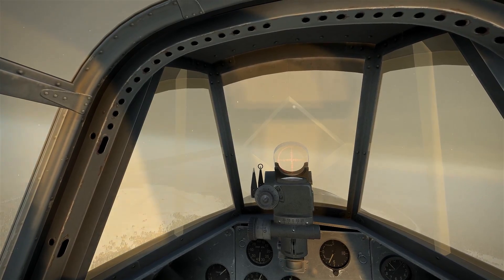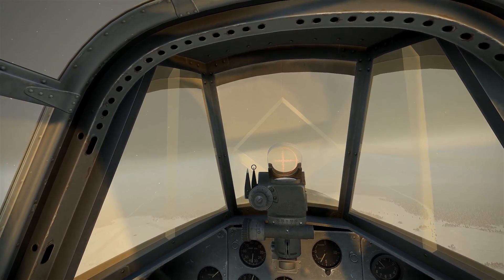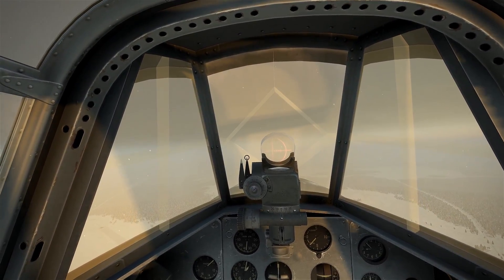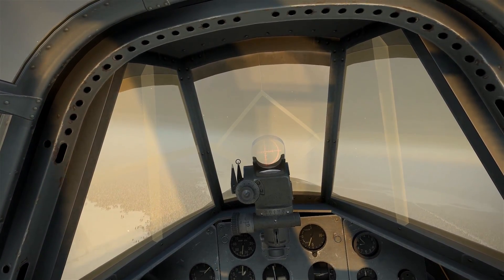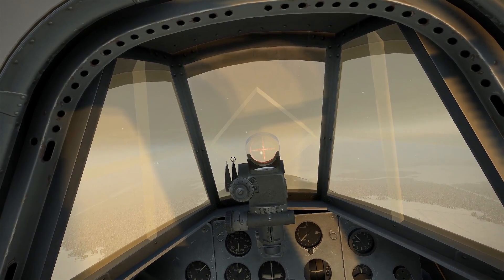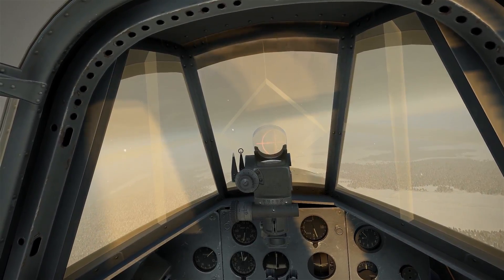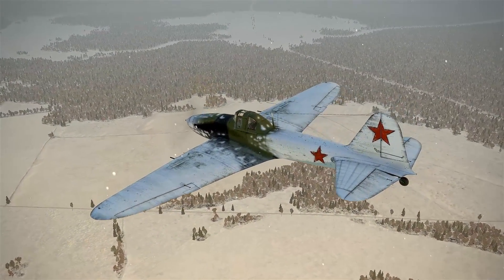The loadout for the aircraft: we have four 100-kilogram bombs and eight rockets underneath the wings. All of these are general purpose high explosive. Nothing special — we just want to take out the convoy with blast. 100 kilos seems small but it is more than sufficient; blast radii in IL-2 are modeled correctly, so a 100-kilo bomb detonating near a truck will at minimum cripple it and prevent it from moving.